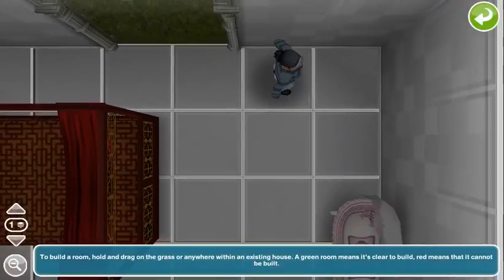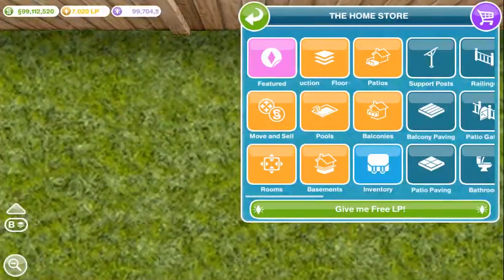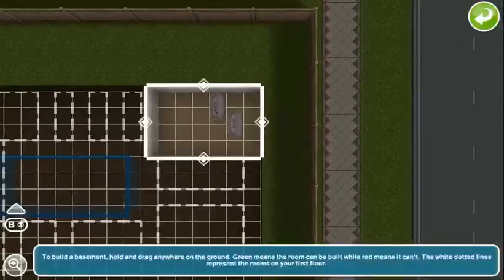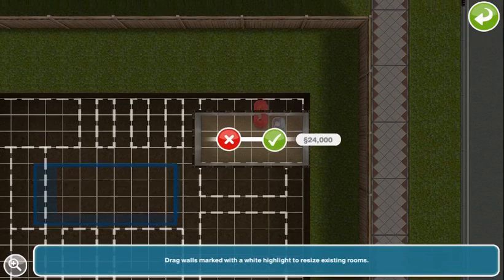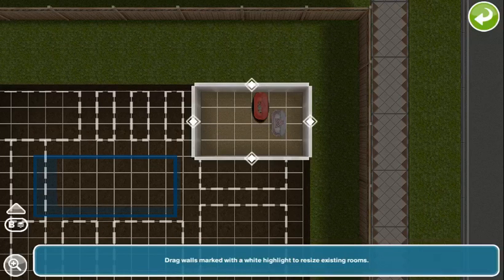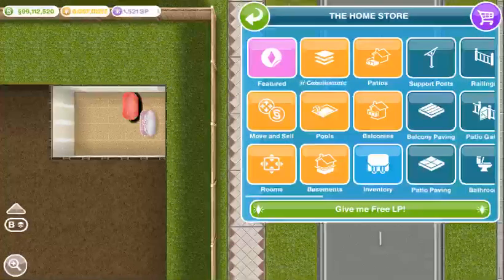Let's do it one more time to show you how easy that was. I'm zoomed in real close. Let's go back down and do it a couple times. The baby has to be in the crib for it to glitch — it won't glitch without the baby.